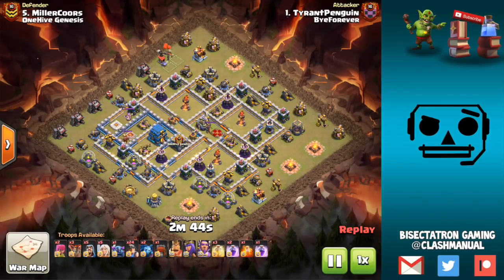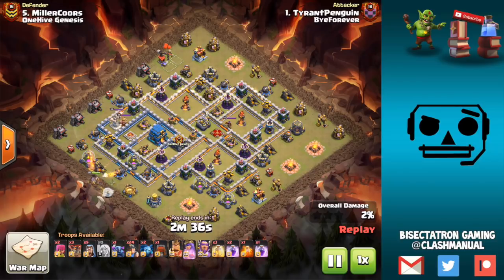Bisectatron here bringing you guys today's video talking about something I've really been liking lately as a technique, especially on queen charges when you're using the wall wrecker or even the stone slammer: putting ice golems inside of it.